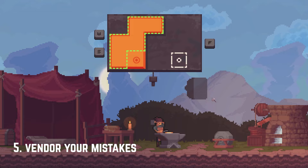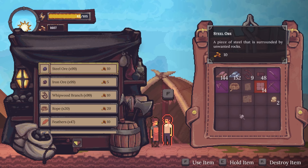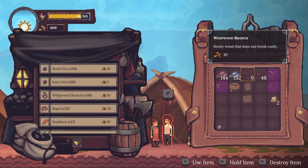Number 5, each town has a vendor that you can sell excess materials to. You might want to hold on to your ore stack, but this is a great place to sell those orange quality pieces that you accidentally made. Making perfect purple quality pieces is the best way to maximize your profits. You can earn bonus gold for better pieces, and mainline quest items will always need perfect conditions. So sell your mistakes and make bank.